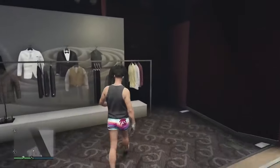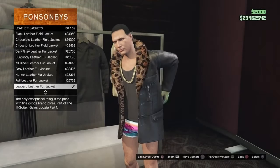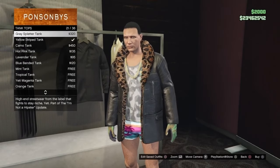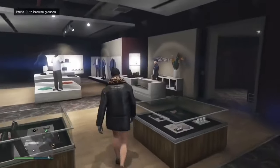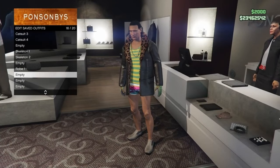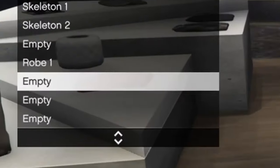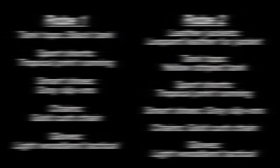Now for the second outfit. Go onto leather jackets and put on the leopard leather fur jacket. Then go to tank tops and put on the yellow stripe tank, and that's it. That's all you need to change. Don't change or remove anything else, by the way. I'm going to save this as robe two. All done with the components part of the robe outfit.